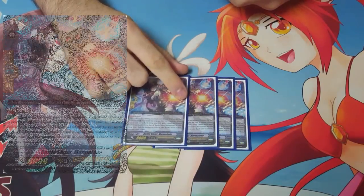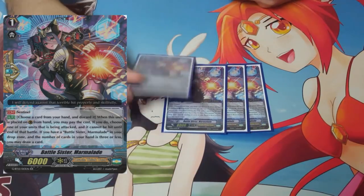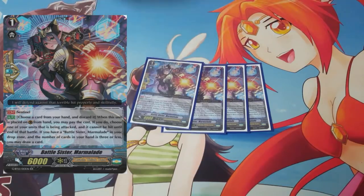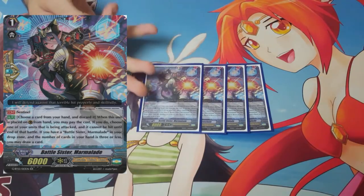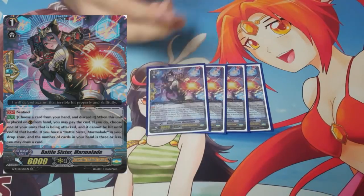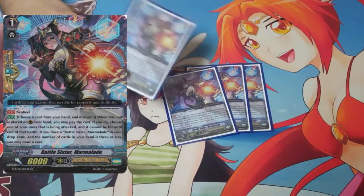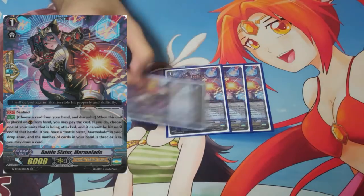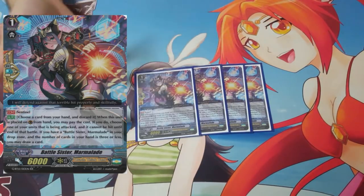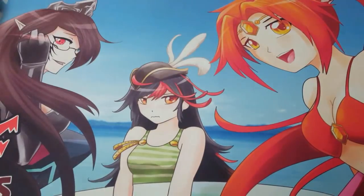Then we move on to grade ones. We run four Marmalade, the Battlesister perfect guard. Immediate upgrade of the original perfect guard — this can guard anything. And it also has another skill: if you have a copy in the drop zone after you guard with it and you have three or more cards in your hand, you can draw a card. So if you have five cards in your hand when you perfect guard, you get to replenish yourself — essentially perfect guarding for free. It's a Battlesister too, which is the other reason I run it, otherwise I'd probably be running the unflipping perfect guard.